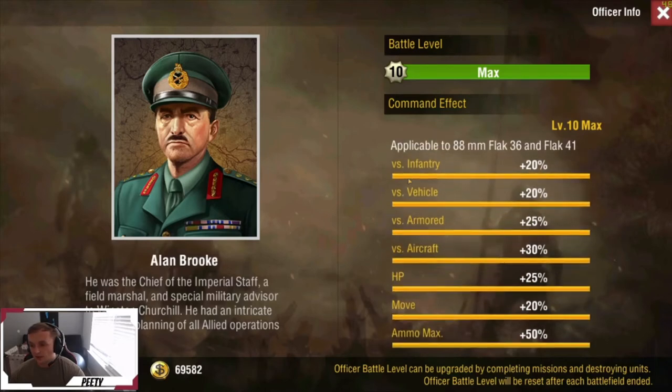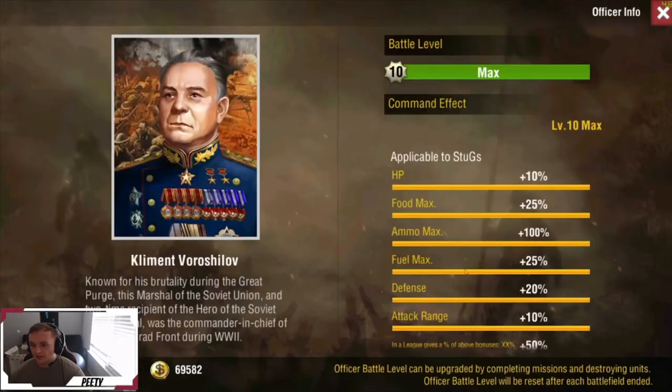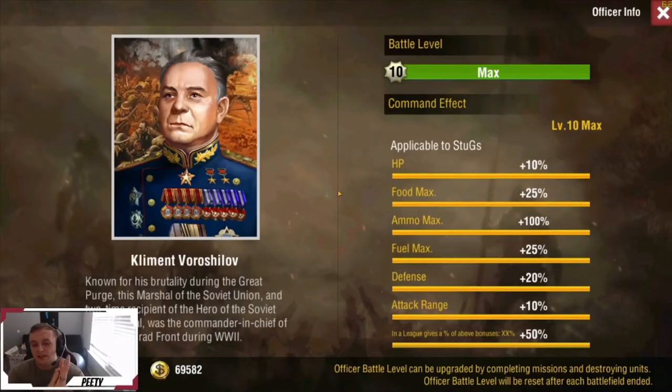Next up we have my favorite officer — Clement Barashilov. This guy is a stug officer. He gives you a little bit of HP, but the big thing is he gives you plus 10 attack range to your stugs. Stugs have 180 attack range, and through the tanker tree you can unlock a plus 20 attack range, making your stugs 216. It's really cool for early game because when you're taking resource zones or farms with sniper towers, or cities with level one turrets, you outrange them so they can't shoot you back.